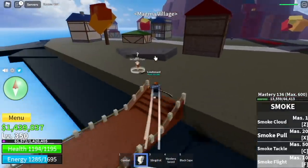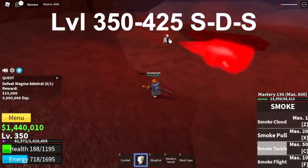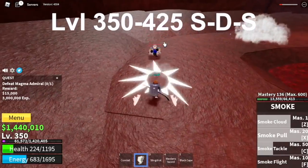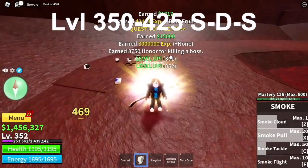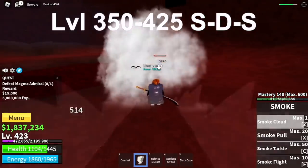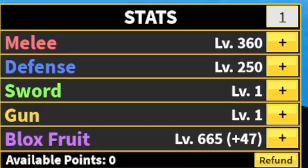Next up, the Magma Village. We're going to start defeating the Magma Admiral. Here, what you're going to do is SDS — skill, dodge, and skill. That's the only way. You need to be patient here, and that's it. The goal here is to reach level 425. Stats: melee 360, defense 250, blocks fruit 665.